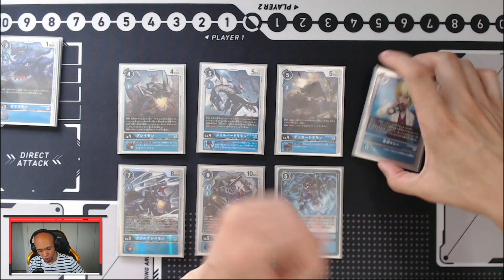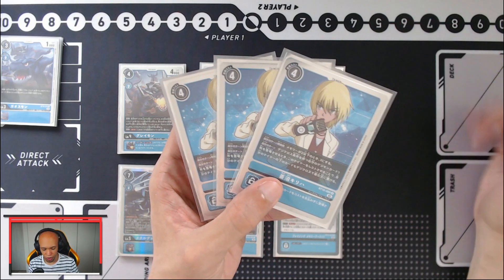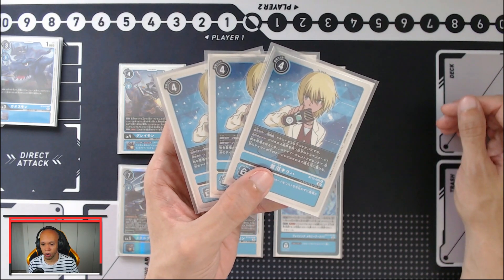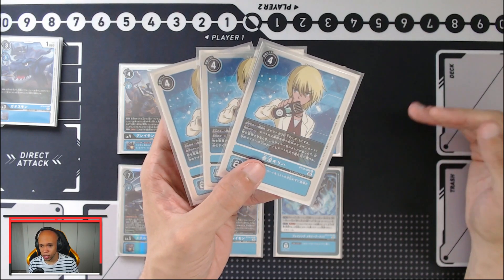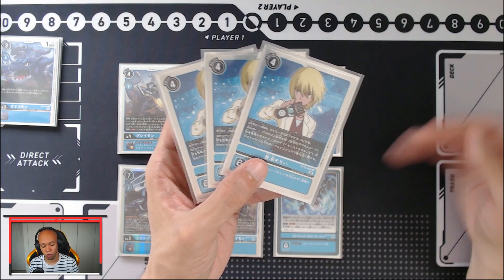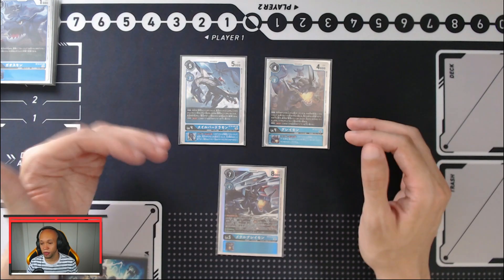Rounding out the core cards, we've got three copies of the Christopher tamer — you can opt for four, but I like three based on my splits. He's a minimum three memory tamer, meaning you always go to three memory at the start of each turn regardless of how much your opponent gives you. Additionally, whenever you Digicross a digimon, you can rest him and use sources from under him as material for the Digicross.